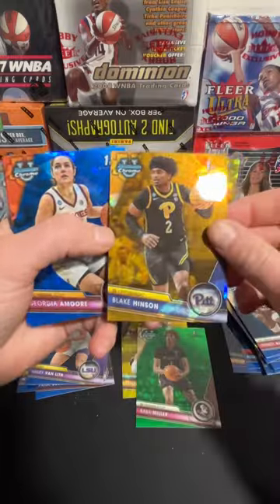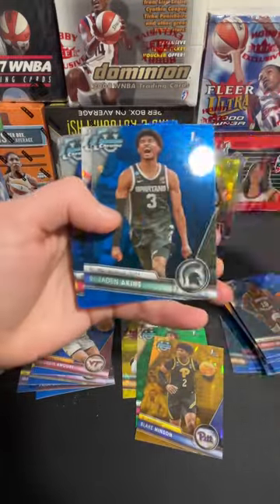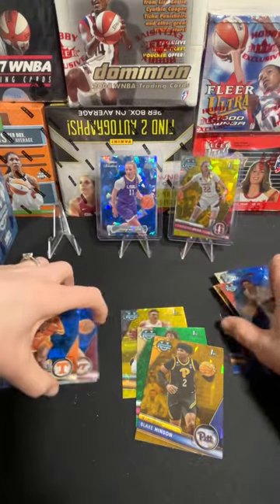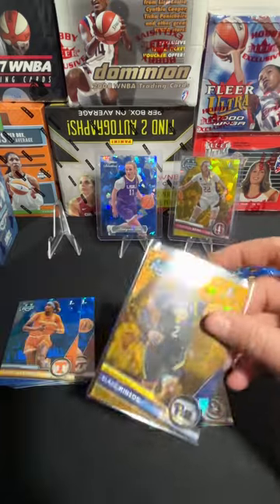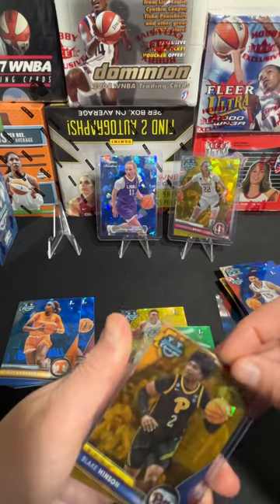37 of 50 on the Blake Hinson gold. We got Amor, McCuller, Akins, Dillingham, Stojakovic, and Rekia Jackson. So we got a gold, a green, and a yellow all in that box. No women's color in that one, but we'll take it.